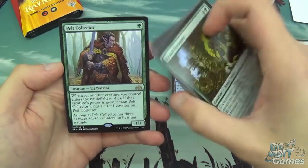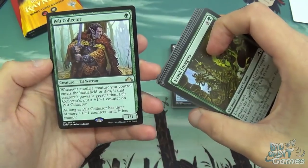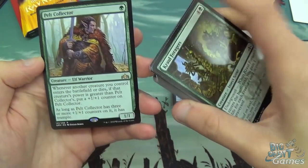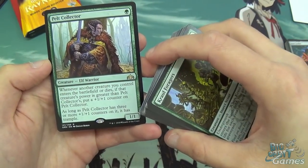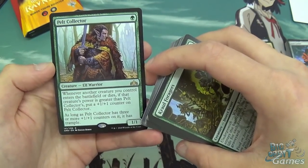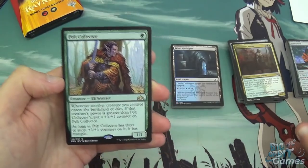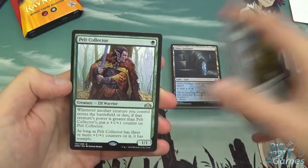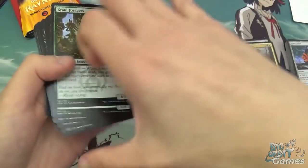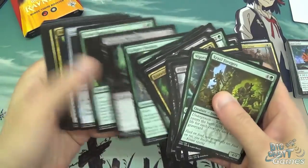This is a pretty good card. One green for a 1/1 — whenever another creature you control enters the battlefield or dies, if that creature's power is greater than Pelt Collector's, put a +1/+1 counter on Pelt Collector. So basically the new Experiment One. As long as Pelt Collector has three or more +1/+1 counters on it, it has trample. So he gets big, gains trample, and it's a great one-drop. You play it turn one, curve into a two-drop with two power, he gets a +1/+1 counter, and you just keep playing bigger and bigger creatures. Solid card, and as a pack that was not too bad.